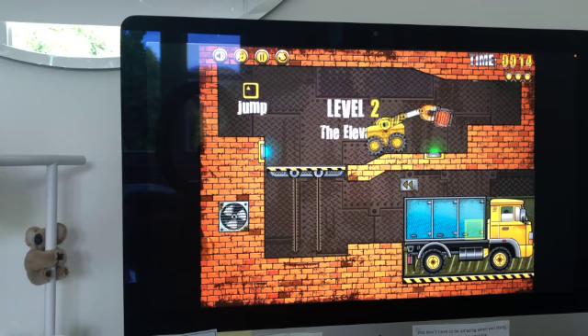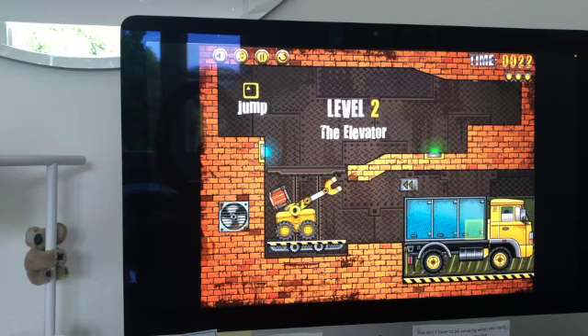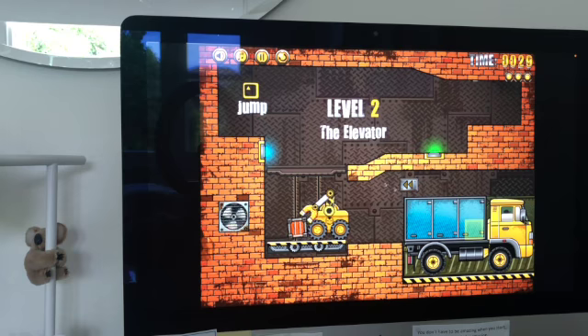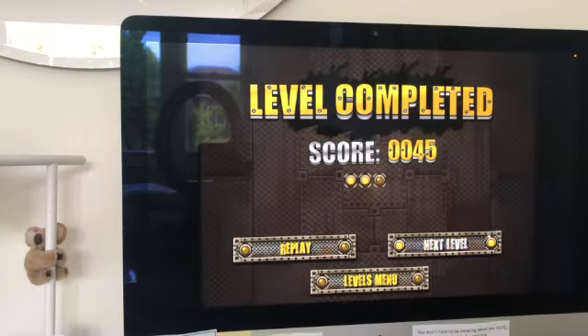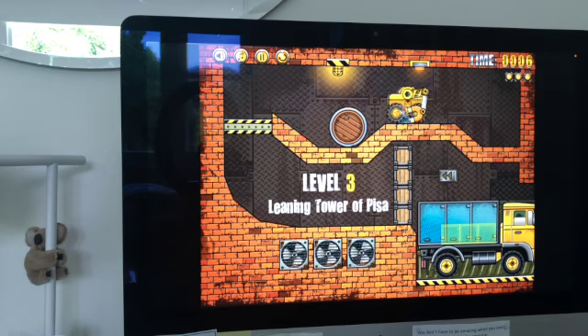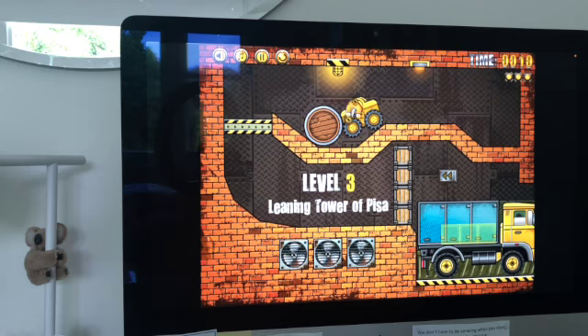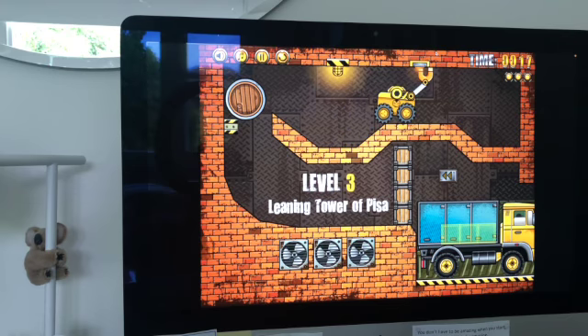Trust me, it does get more exciting when you get into some of the harder levels. Level 3 gets a bit harder with a new mechanic — knocking over boxes. For some reason you can't move the big barrel unless you use the loader arm first, which is kind of odd. Then you press the button and knock down the boxes.